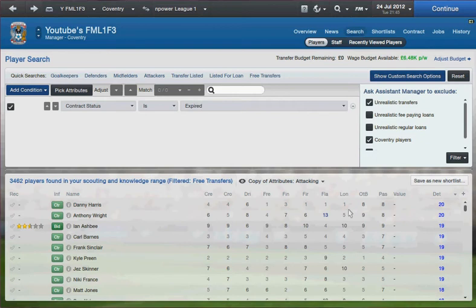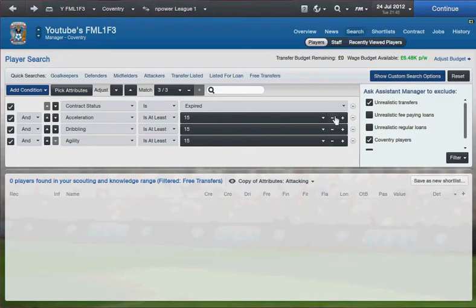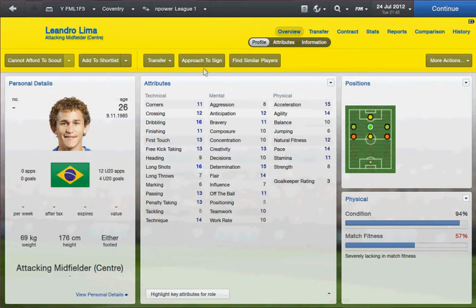Get a determined player. As you can see, most players that you get coming up are a bit terrible. So you go for acceleration, dribbling, and agility — these players can move. You take them all down, and straight away I found a good player.